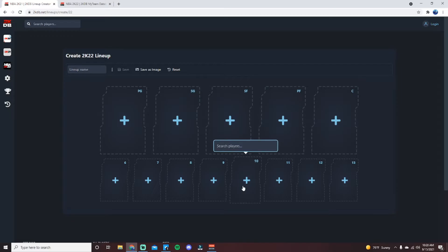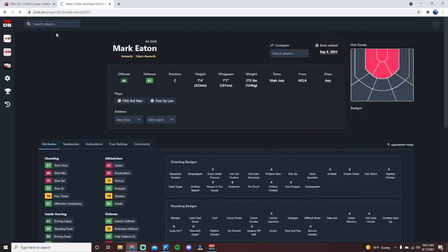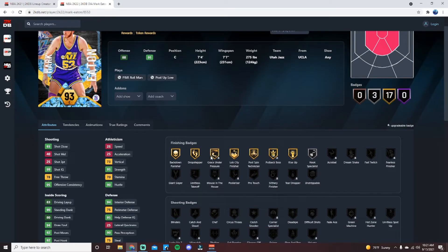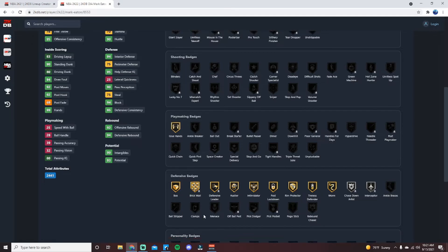At number 10 we have Mark Eaton. He is a very solid paint beast type center — like the perfect paint beast build for a park center. He's 88 offense, 95 defense, 7'4" with a 7'7" wingspan, so very tall and cheesy in that respect. He comes with gold Drop Stepper, gold Back Down Punisher, gold Lob City Finisher, Post Technician, Put Back Boss, Rise Up, Hook Specialist, Grace Under Pressure, and interior finishing badges.